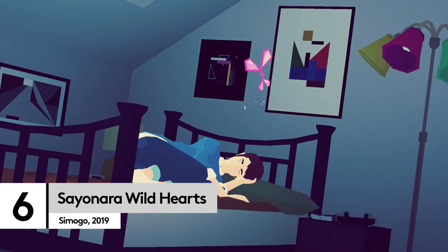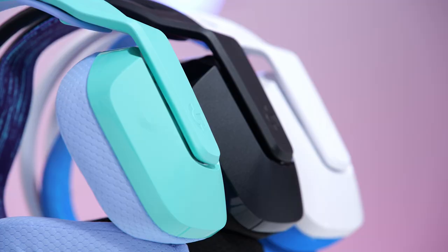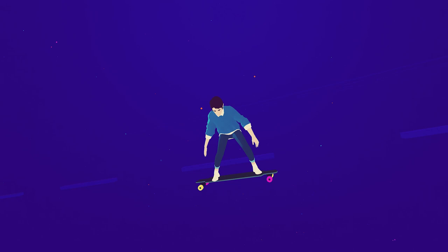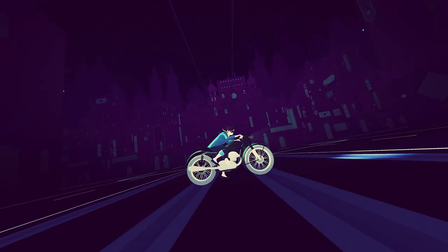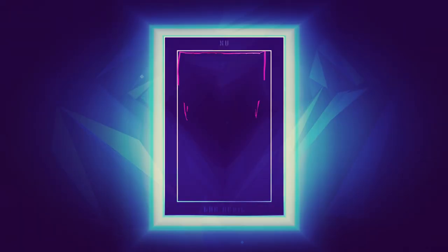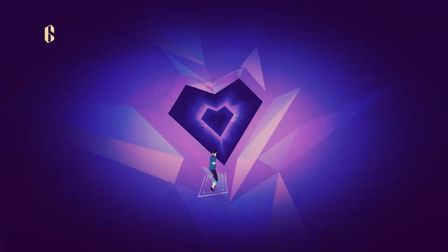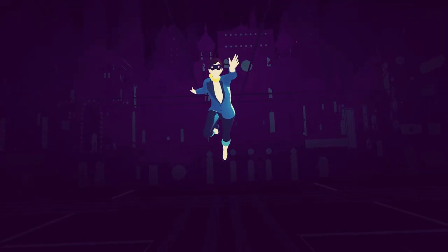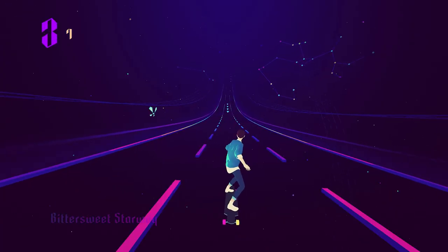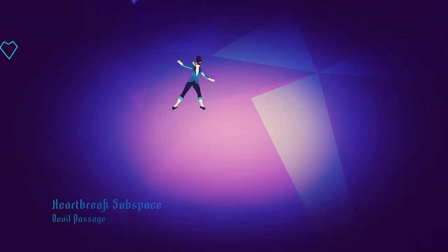Sometimes colour is best in a limited palette — like black, white and mint, or blue, purple and pink. Sayonara Wild Hearts is a rhythm game that has you spiralling through bright levels on skateboards, motorbikes and tarot cards. The whole thing is like playing through a flashy and brilliant music video. If you've ever wondered what neon colours sound like, this is it — a bubblegum synth and addictive beats. The whole thing is an adrenaline-fuelled ride of constant action. When you finally hit pause and come out, it'll feel like waking up from the best dream you've ever had.